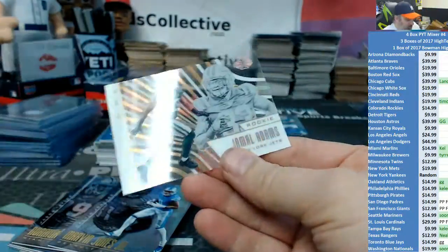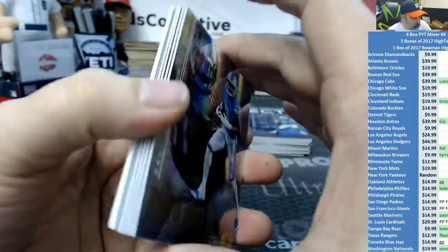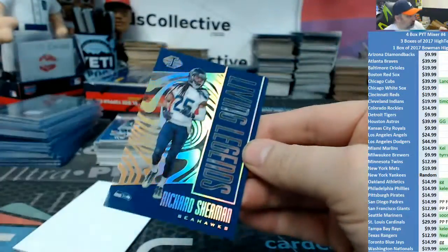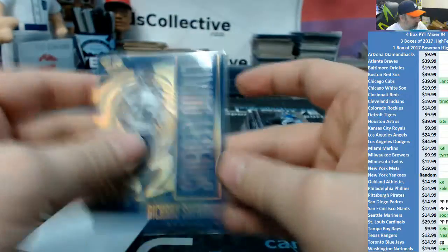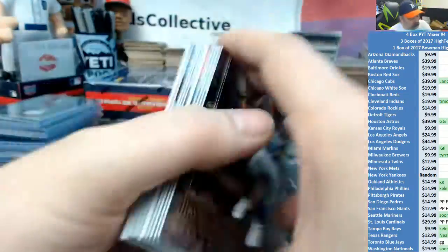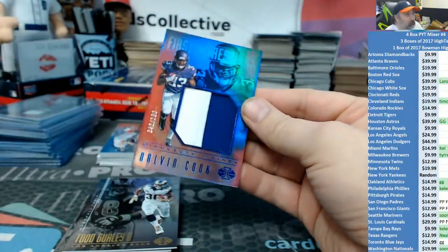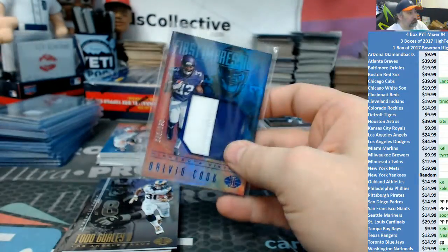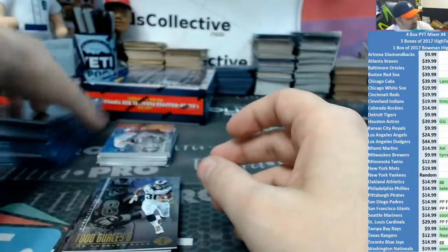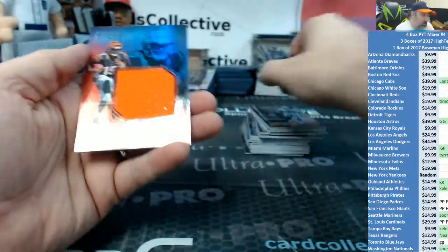More Jets. Seahawks. More Dalvin Cook out of 100 — that's a nice little part of the jersey. And John Ross the second.